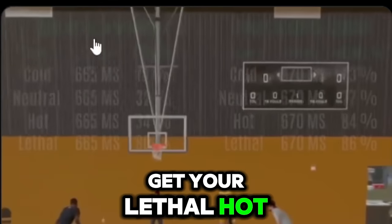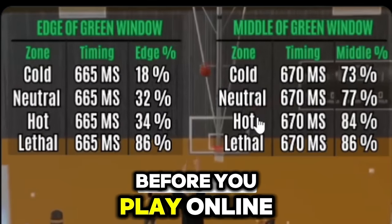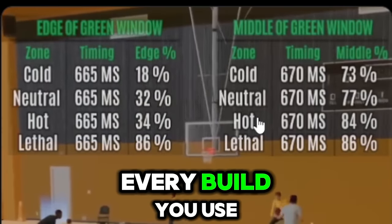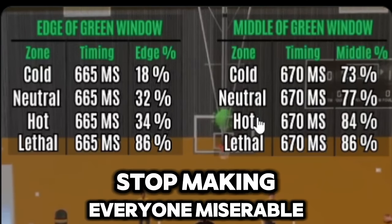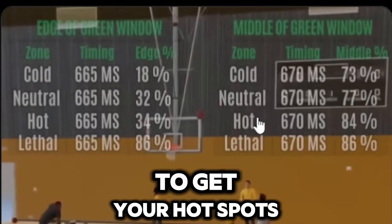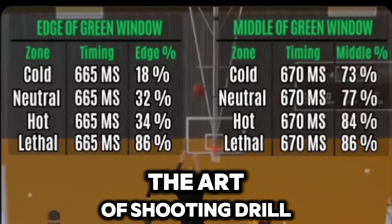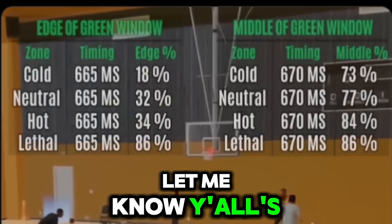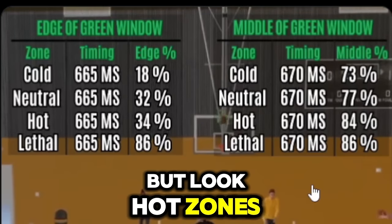Get your lethal hot zones. 2K Lab did a test — you have to at least get your hot spots before you play online. It will be way easier to shoot on every build. Get your hot spots. These purple lethal hot zones — you have to do the Art of Shooting drill, I think it's open about twice a week. Clarify that down below and let me know your favorite jump shots too.